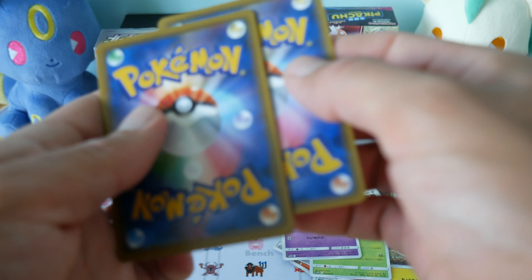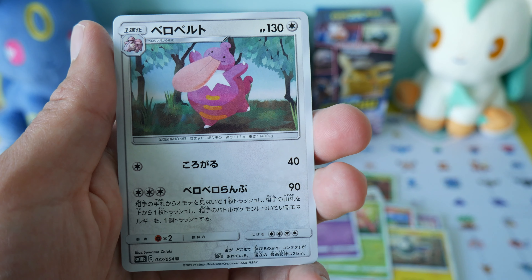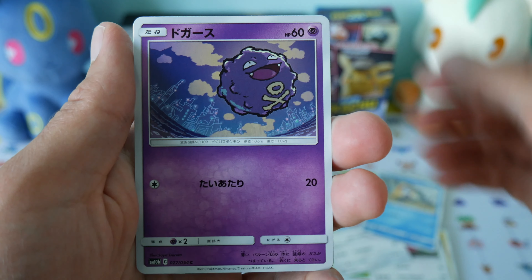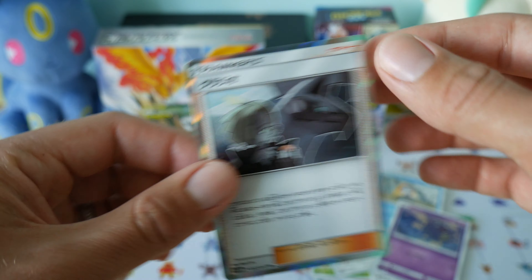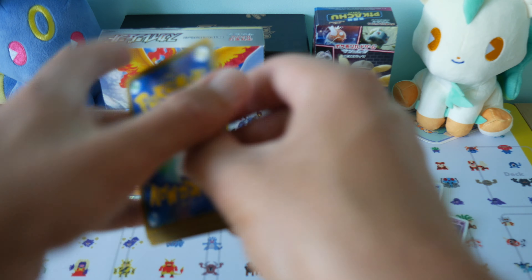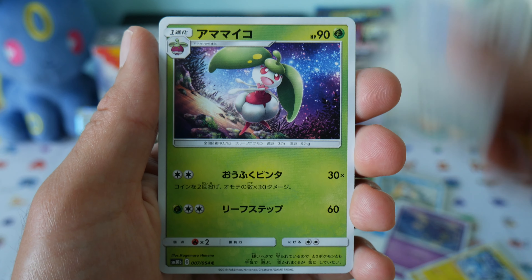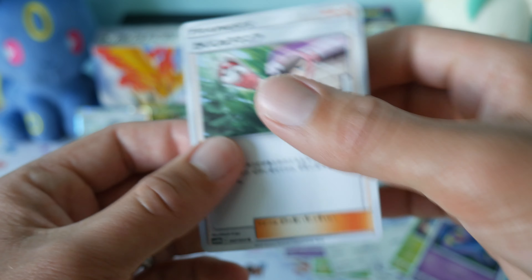I do like these Japanese cards — the feel of them is much nicer than the English cards. So we've got a Licky Licky, Lickyitung, Snorlax, Koffing, and a holo there — that's nice. So we've got a Trainer card there. On the front — there we go. So that's our uncommon — it's the Pokemaniac.